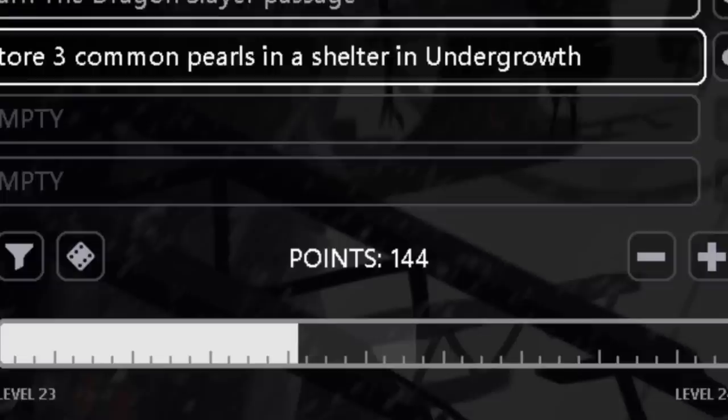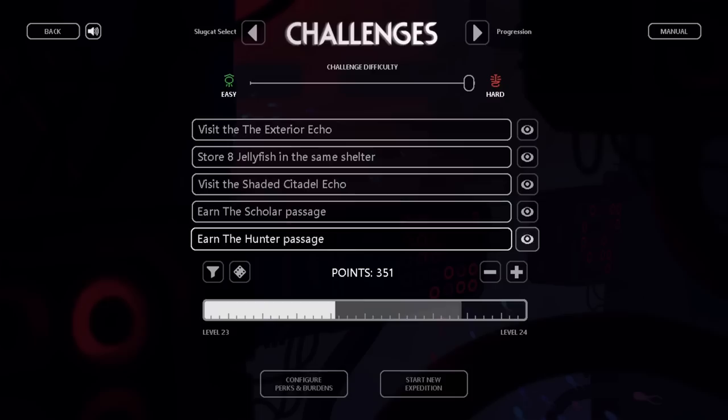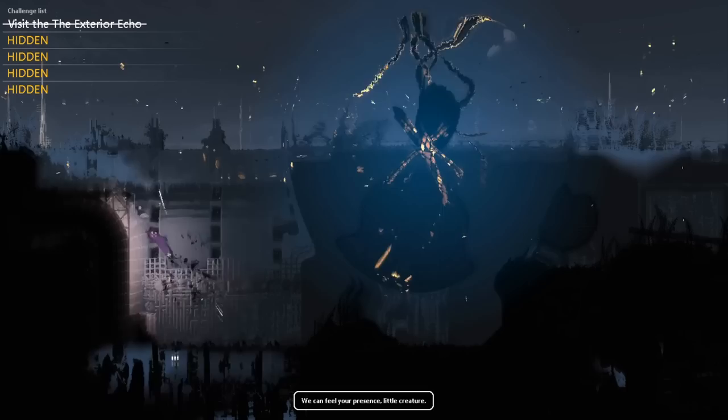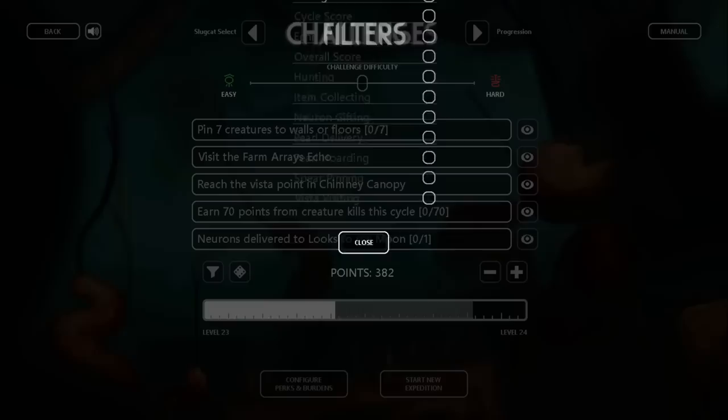Each challenge is worth a certain number of points. The difficulty slider at the top of the screen does not affect the passage, echo, pearl delivery, or vista visiting challenges, but for the rest of the challenges, it increases the number of times that the action must be done, and it also increases the difficulty of the enemy that you have to kill for hunting challenges. You can also choose to hide challenges, which will double the number of points that they give you. Hidden challenges are always randomized from the total pool of challenges — disabling challenges does not affect hidden ones. At least one challenge must be unhidden, and all hidden challenges will be revealed at once once all unhidden challenges are completed. You can make progress towards hidden challenges before seeing them, and you can even complete them without knowing what they are.